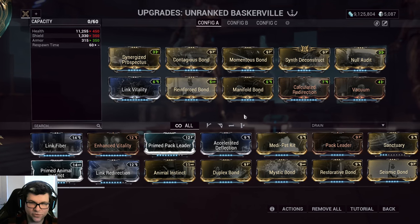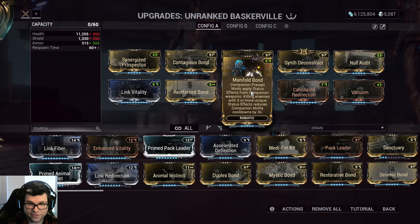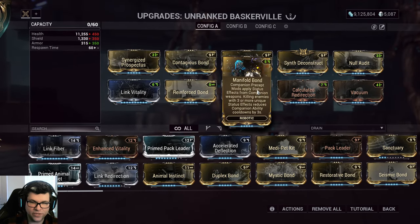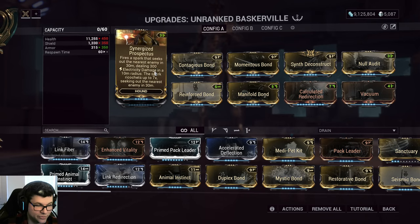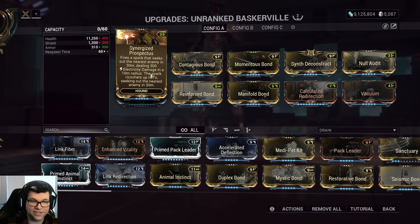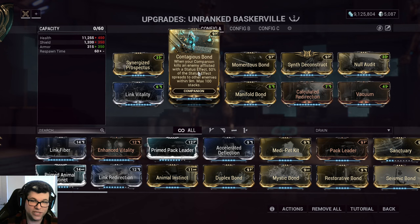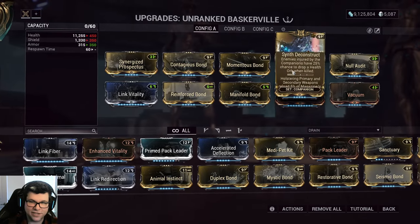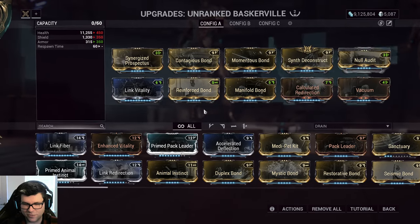The reason Hounds are so good is because of Manifold Bond. Companion mods apply status effects from their weapons, and when you kill enemies with status effects, your companion abilities get cooldowns reduced. Hounds have access to Synergize Perspectus, which is this spark that shoots out and just shits status effects all over the place. When you combine this with Contagious Bond, if your companion ever happens to kill an enemy with a status effect, your status effects just start spreading everywhere and copying each other — your pet turns into Sarin and everything dies. Synth Deconstruct is there to get more health orbs — it's not particularly useful for this build but useful for a lot of builds. I just have viral, heat, and radiation on my pet's weapon.